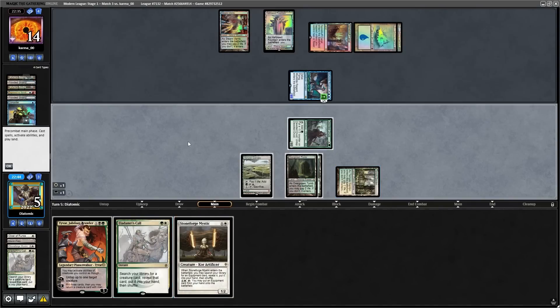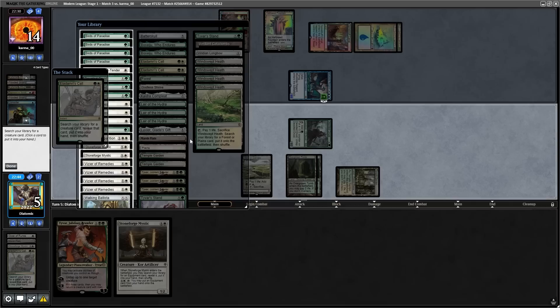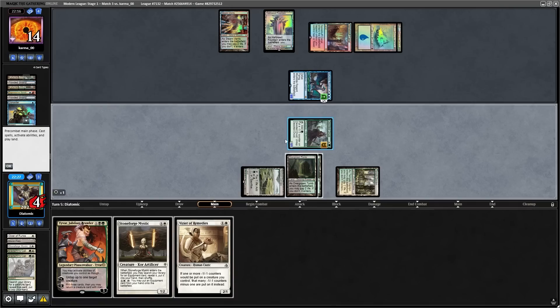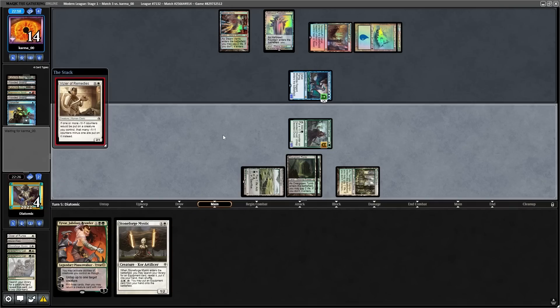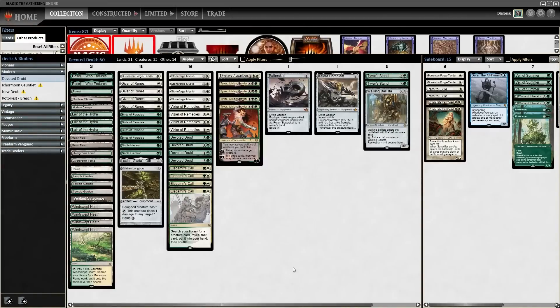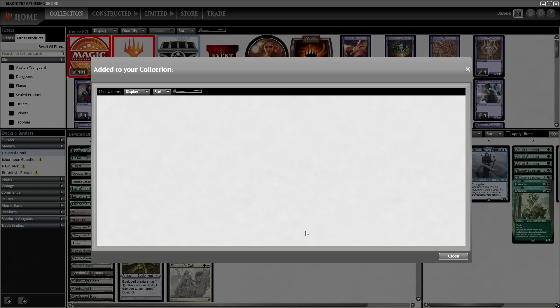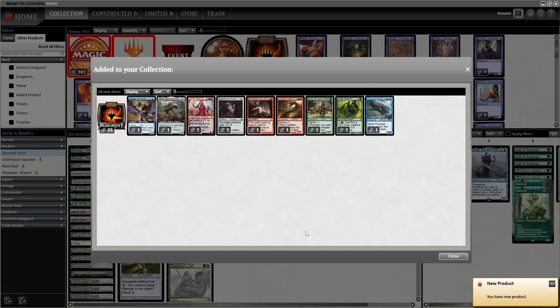I really like this deck. In this league, the only bad matchup I had was Izzet Murktide because they can counter and remove all relevant permanents, and things like Unholy Heat killed a Tyvar. Apart from that, I thought this deck was really really good, and we managed to get 4 wins and 1 loss, netting us 5 chests, so I'm going to open them for you gambling degenerates. I highly recommend this deck in Modern right now. If you enjoyed this video, don't forget to like and subscribe, and check out this YouTube video because YouTube thinks you'll like it.